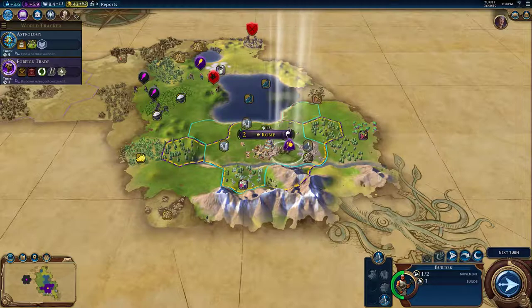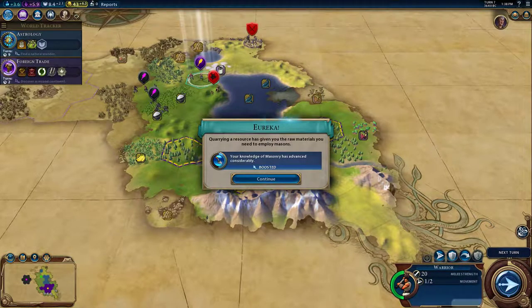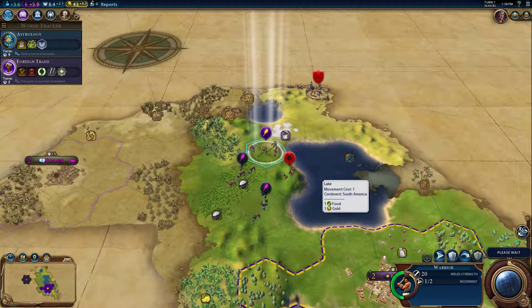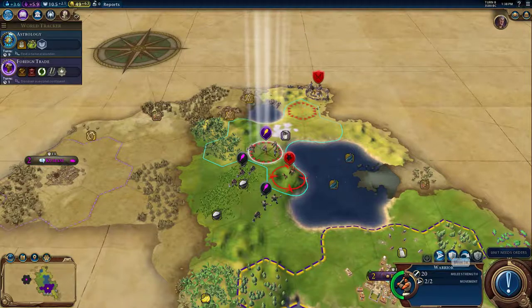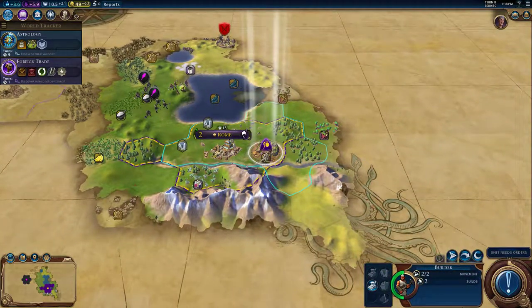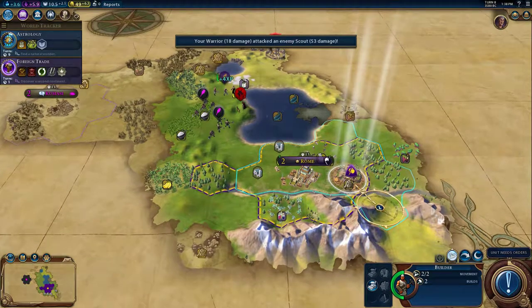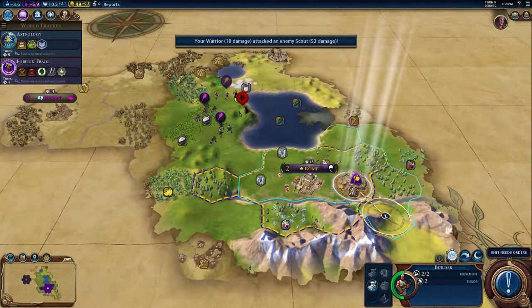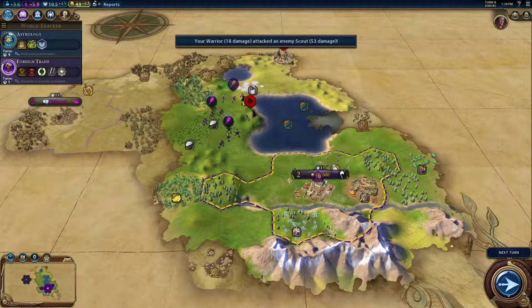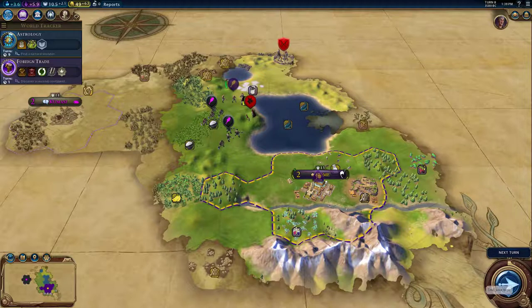I'm going to move over here and make that a quarry. That scout should be dead — I don't care who kills it, as long as it dies. I'll just keep the builder for now until I get something else. That dye is three away, so we won't be getting it anytime soon.